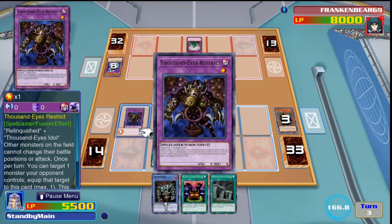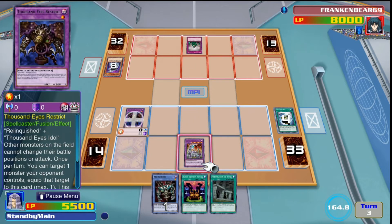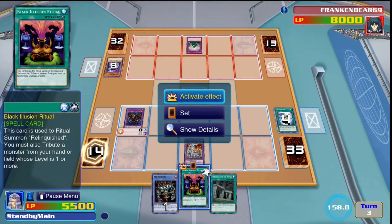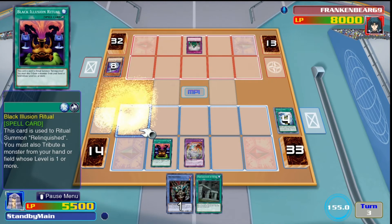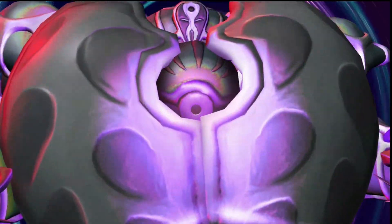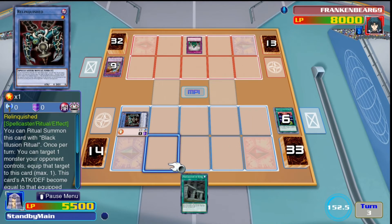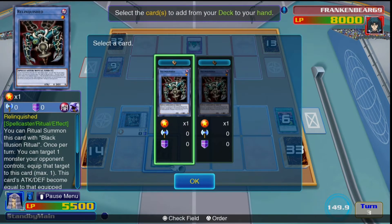We use Instant Fusion to summon out Thousand Eyes Restrict and take away his card. This is what I was talking about in terms of not having many ways to do damage quickly. I also tested Anima in this deck — this is when I realized it doesn't do what I thought. We play Black Illusion Ritual and use the Instant Fusion card as material since it will destroy itself anyway. Summon Relinquished — there's a really cool animation in Legacy of the Duelist for the first time I've ever summoned it.